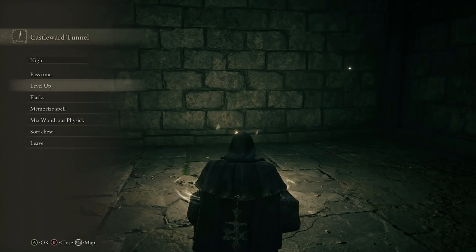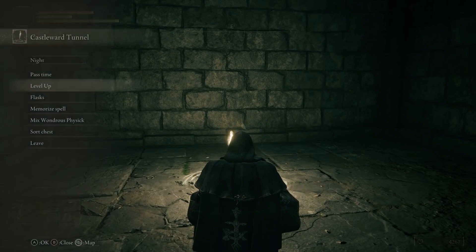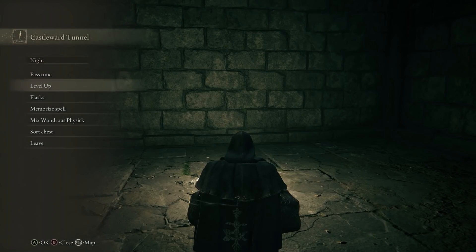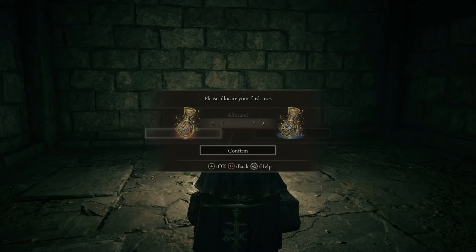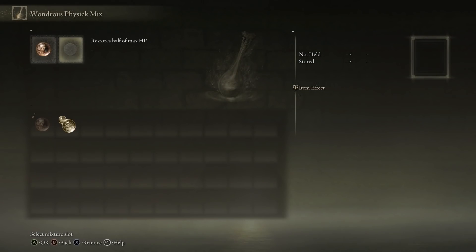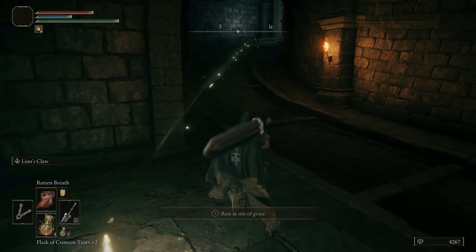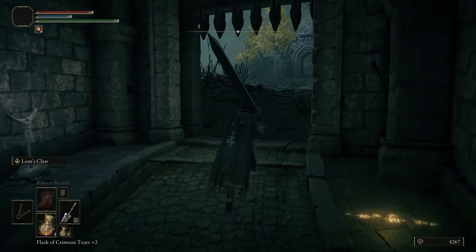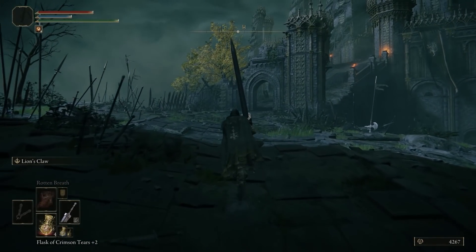At the site of grace, make sure you're fully set up. Mix your Wondrous Physique with the Strength boost and a heal. Memorize Rotten Breath and Flame Grant Me Strength. Make sure your flasks are allocated well — a 4-2 split if you have six, a 5-2 or 4-3 if you have seven. Also put the Rotten Stray summon on your quick slot.